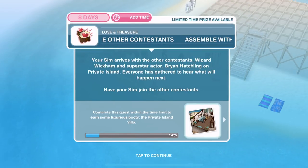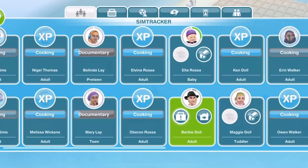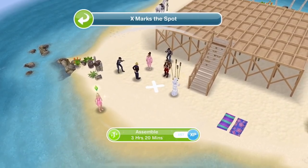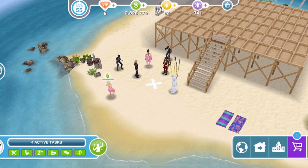Now we need to assemble with the other contestants. Your sim arrives with the other contestants, Wizard Wickham and superstar actor Brian Hatchling, on the private island. Everyone has gathered to hear what will happen next. Have your sim join the other contestants. So let's go over here where the exclamation mark is and assemble for three hours and 20 minutes. It is very small, this island.